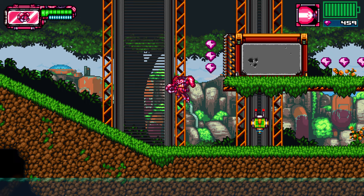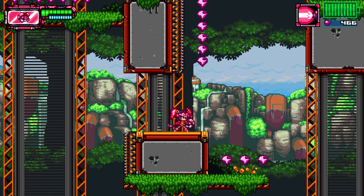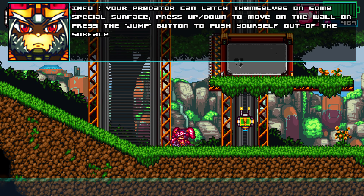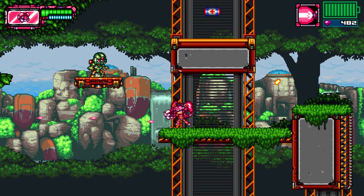Let's get our goods and scope up top. Oh, that is sweet — it just looks so good. What are you babbling on about? The predator can latch themselves on some special surface — press up or down to move on the wall. So I think we just figured all that out, but the tutorial is great too.